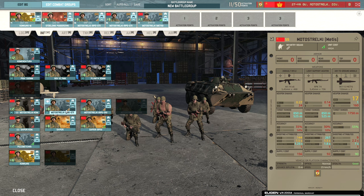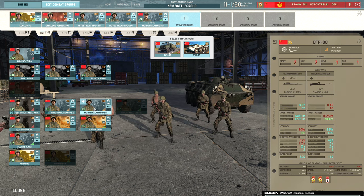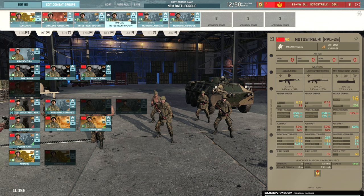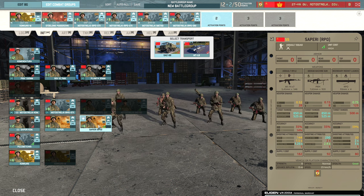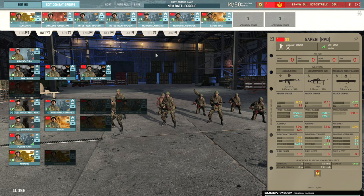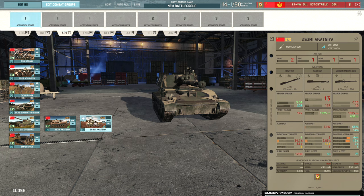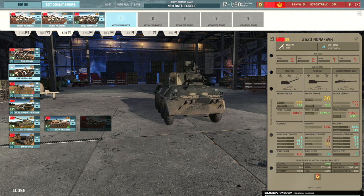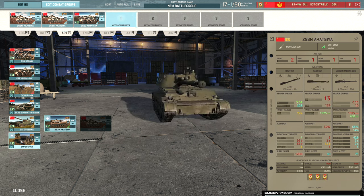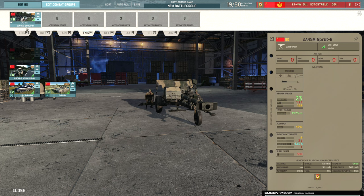I'll bring one card with slightly more availability. We definitely need the Saperi RPOs. For the artillery tab we're definitely going to be trying out the new guided Akatsiya — you can vet those for free so we might as well. We'll do some Nonas and potentially more Akatsayas or spam some rockets with the Grad. Then we'll throw in the Sprut-B and the T-80BVs.